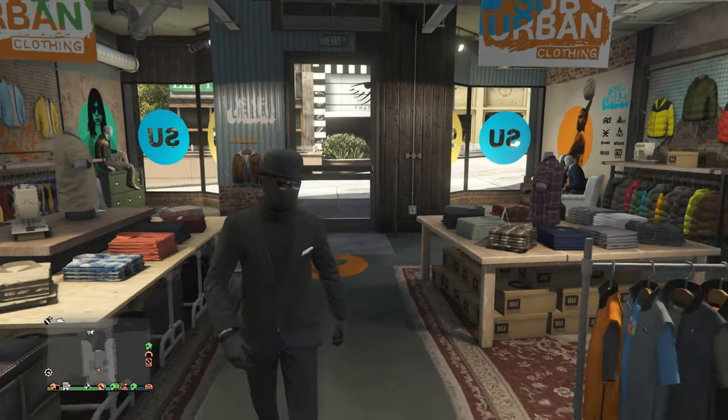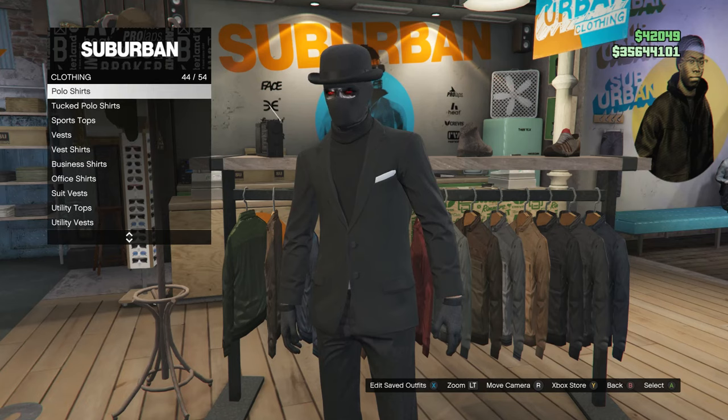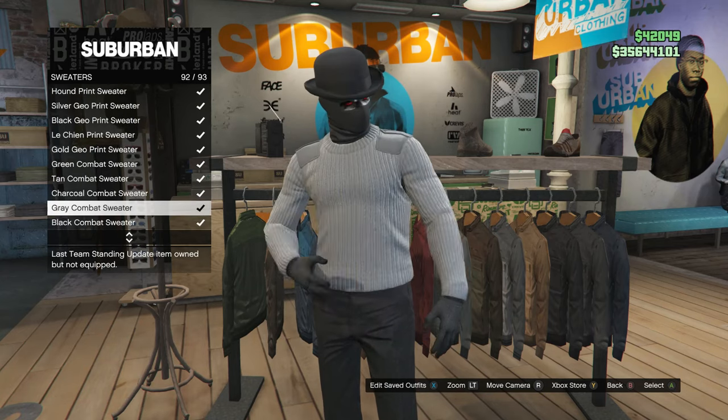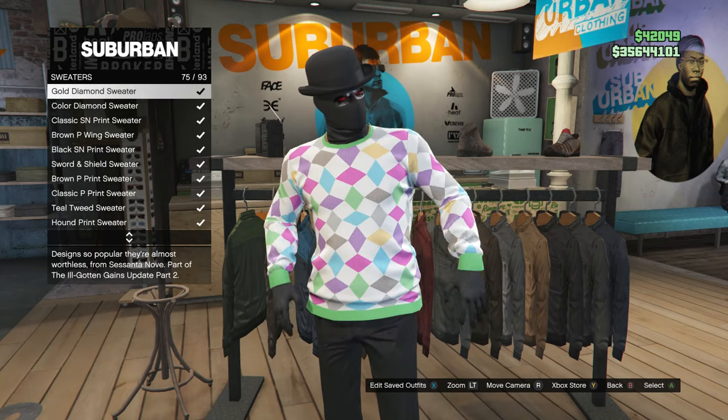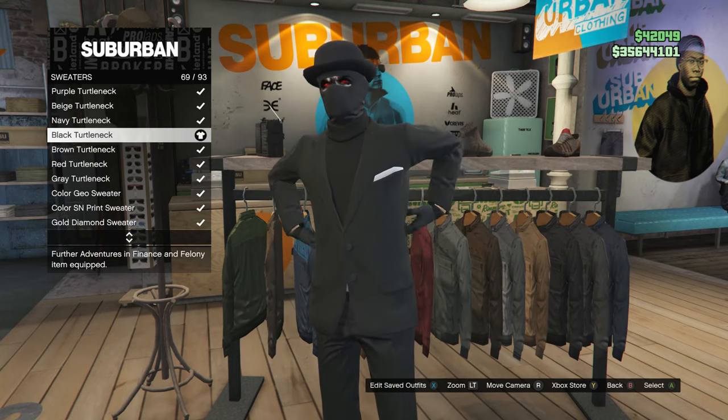When you get to a clothing store, head over to your tops. Scroll down until you find sweaters, which is on slot 39. Go ahead and click on sweaters and look for the black turtleneck, which is on slot 69. Go ahead and equip the black turtleneck.